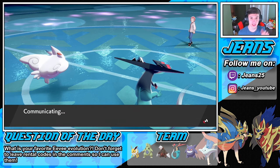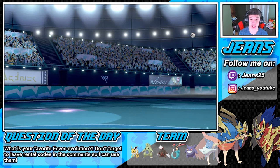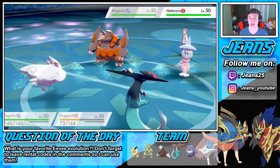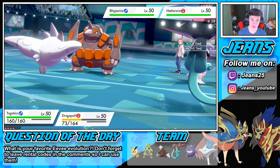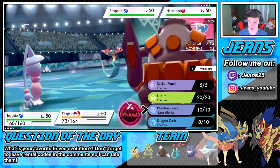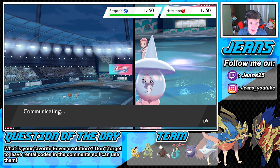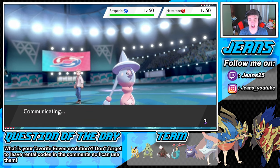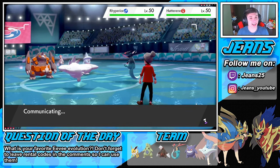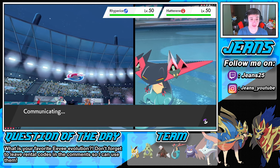No more Sleep Powder — Butterfrees get out my face, I'm sick of them, they're so annoying. Rhyperior comes out here. We're going to hard swap Togekiss for Tyranitar and try to trigger the Weakness Policy with a Max Steel move, going straight for that Hatterene — it might be trying to set up Trick Room. Hard swapping to Tyranitar, then going into Phantom Force to duck in case he tries to hit us. Dragapult, I love you — you have a 10% flinch chance too.